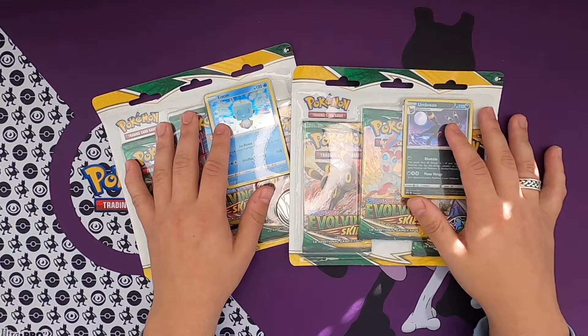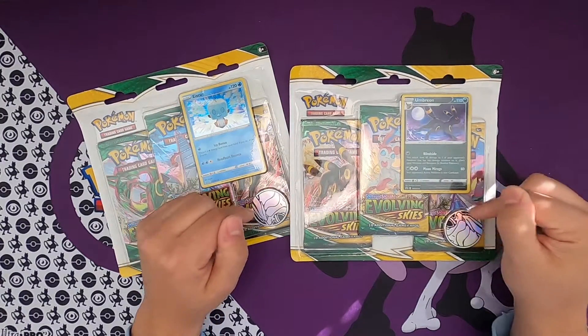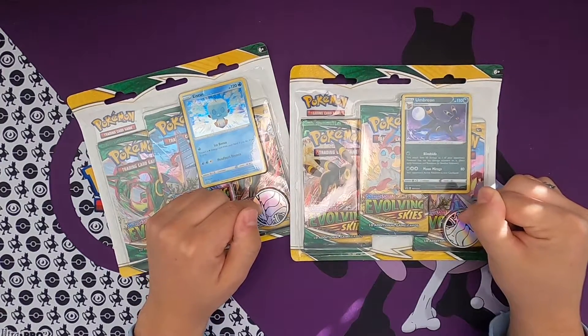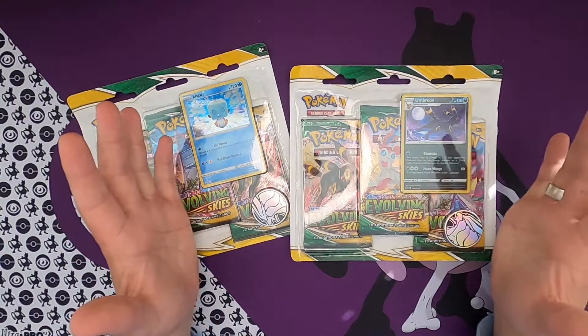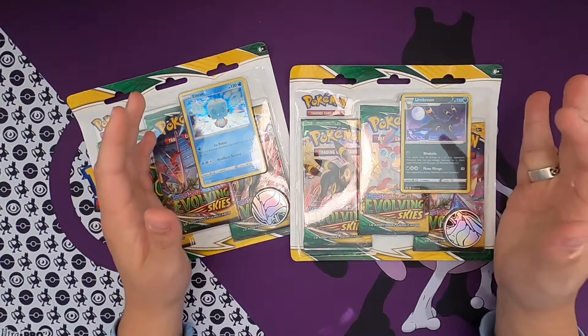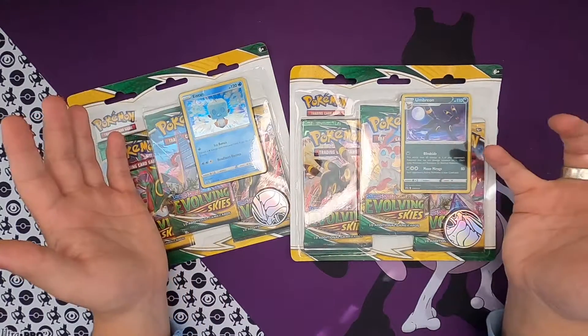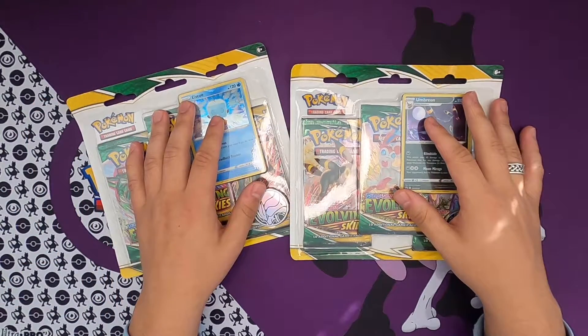The Umbreon looks so cool already, and Suicune is just cute as always. We get two coins this time - two Suicune coins. I don't know how to pronounce the legendary Pokemon's name, but I say Suicune - I've heard that a lot, so I'll just go with that.